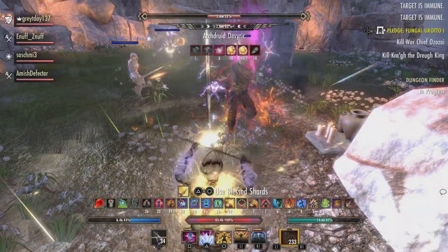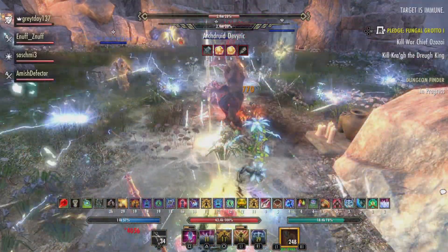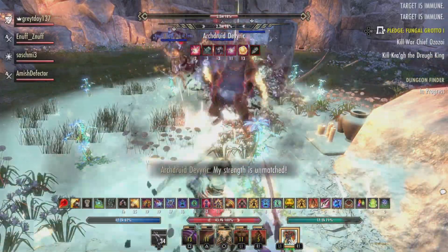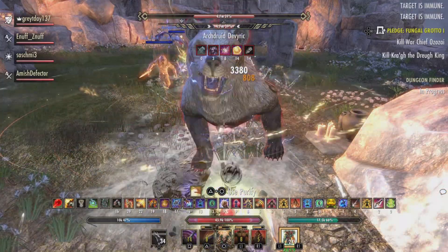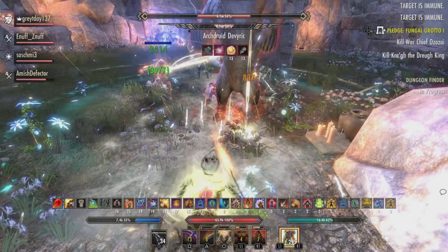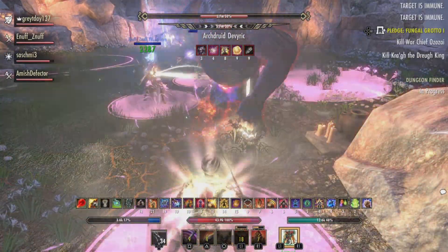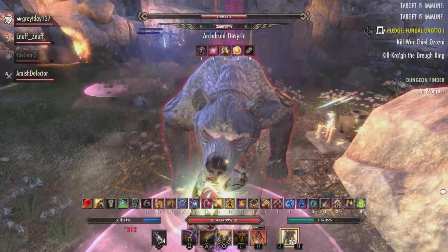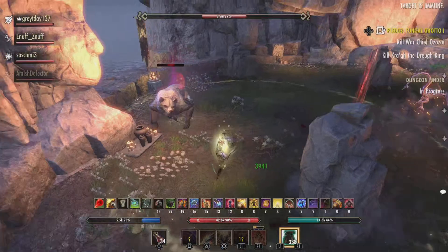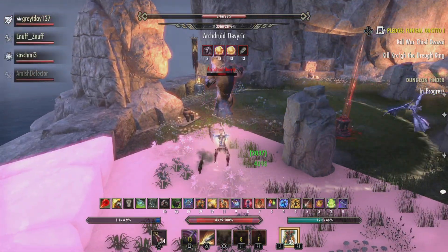Once he gets burned down to about 20%, there's a radiating lightning mechanic, but he'll also turn back into a bear and his health will go back up to 40%. Now we're in the execute phase. He's going to do another conduit, but we don't go to it right away because there's a heal check mechanic. You'll see a lot of lightning falling out of the sky. If we're not together during this heal check, as a tank you can survive it on your own, but everybody else — if you're not in the heals, you're going to die.